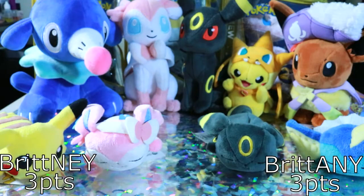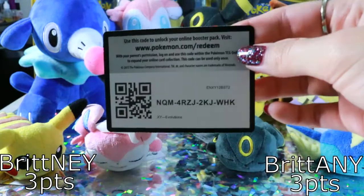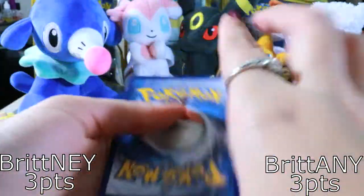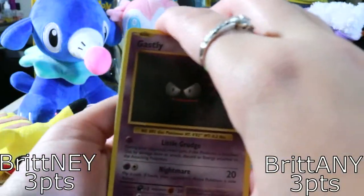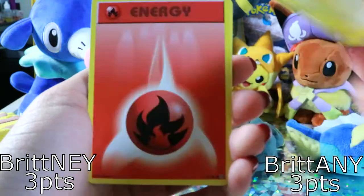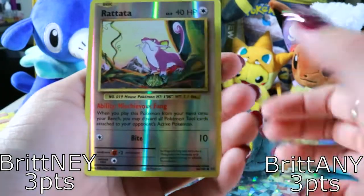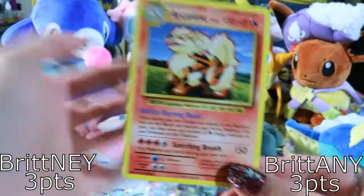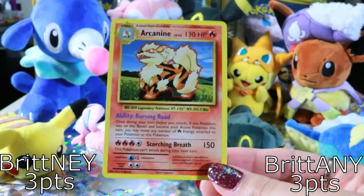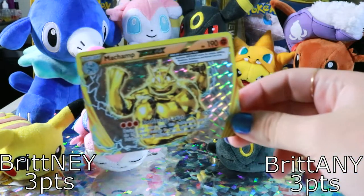Oh shoot, cards are flying everywhere. Gastly. Diglett. Charmander. Voltorb. Fire Energy. Charizard Spirit Link. Metapod. Aerodactyl Spirit Link. Reverse Rattata. Oh my god. Always pulling me — it's a tie. Gotta get a champ. BREAK.